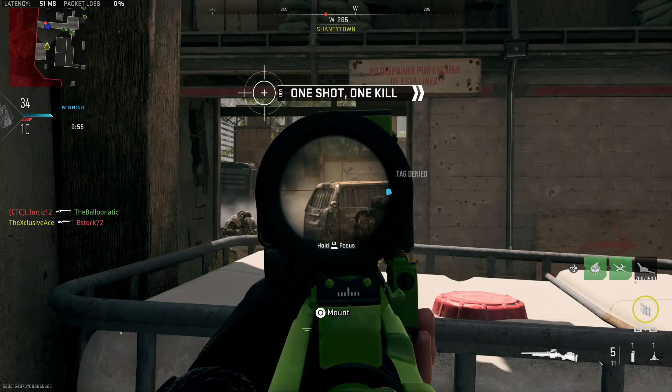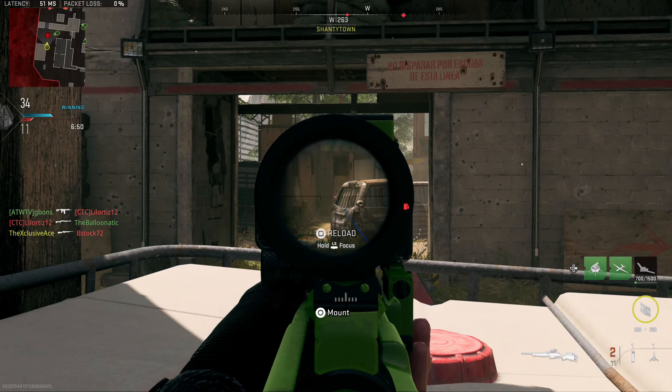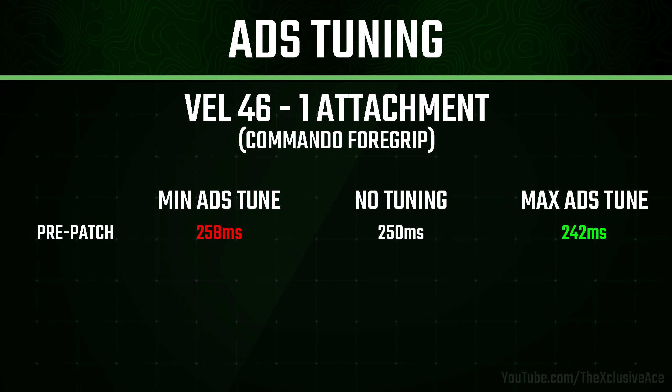The first thing I tested last time tuning got buffed was aim down sight speed on the VEL 46 using a Commando Foregrip. Pre-patch with no tuning, our aim down sight time was 250 milliseconds. If we tuned away from aim down sight time fully, it was 258 milliseconds, and if we tuned in the direction of aim down sight speed fully, we'd get 242 milliseconds — so it's actually pretty balanced positive and negative there.